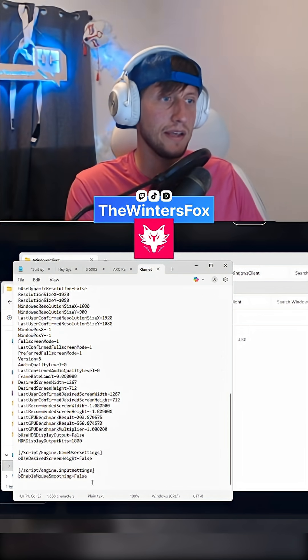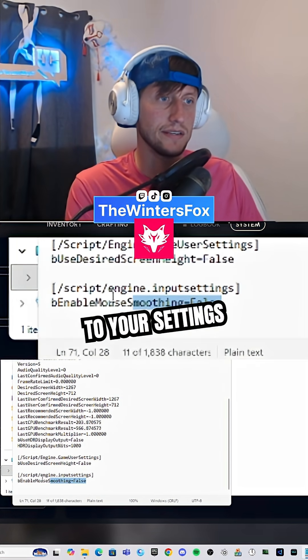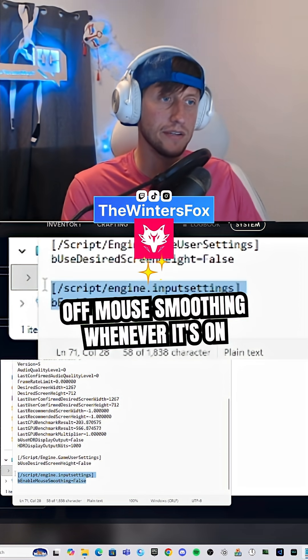Then all you do is come in here and add this to your settings, and that's going to turn off mouse smoothing whenever it's on.